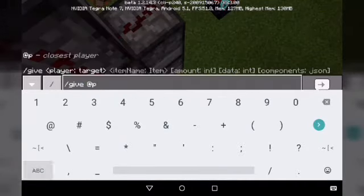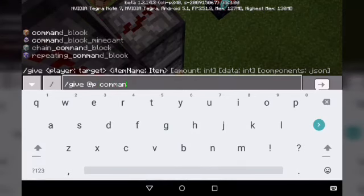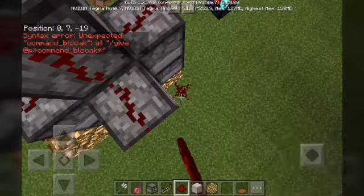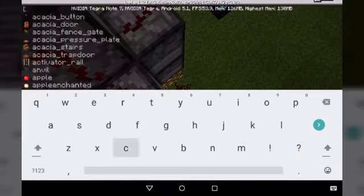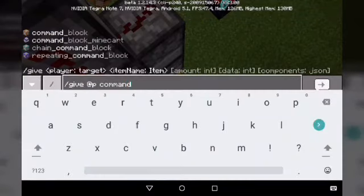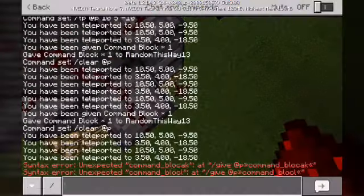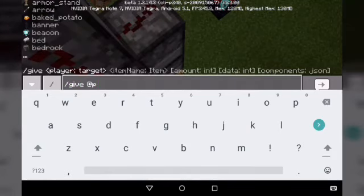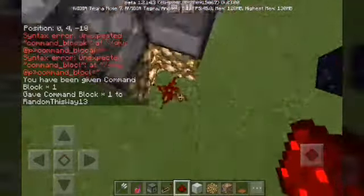Slash give at p command_block. Damn, slash give at p command_block. Oh man, I forgot how to spell command. Underscore block. Damn it! Give at p command_block. Stop trying to type so fast, Random.